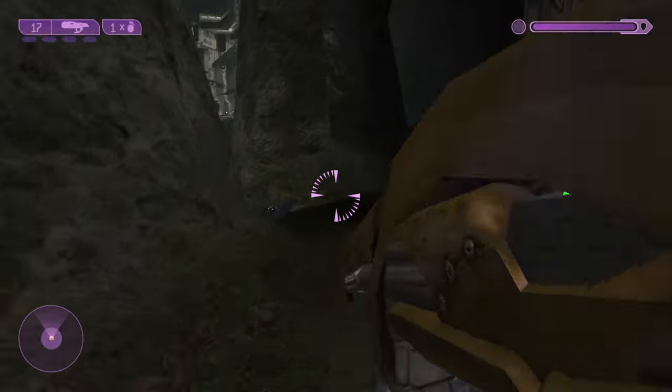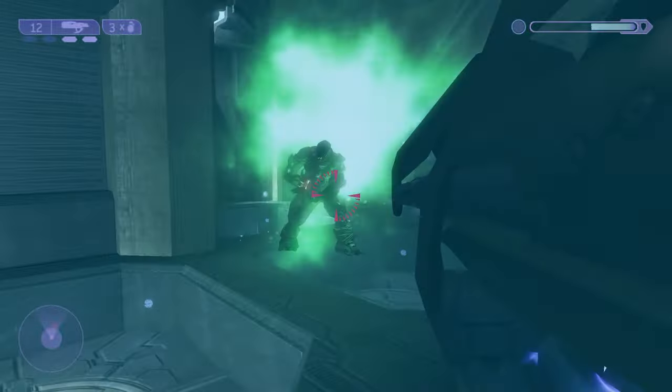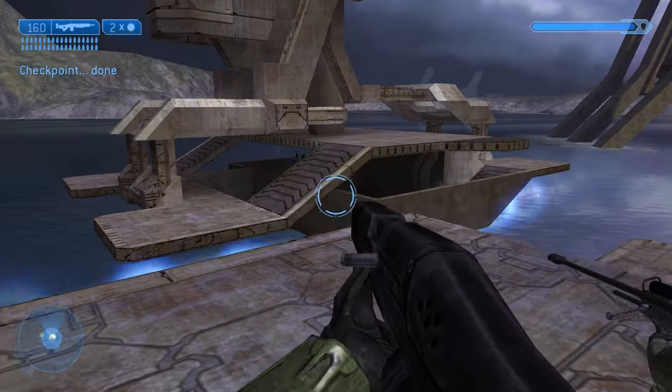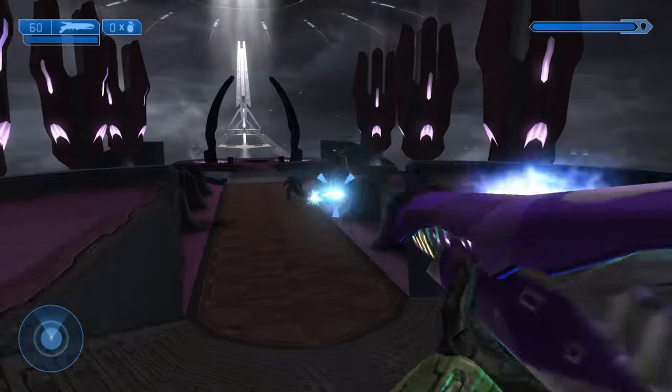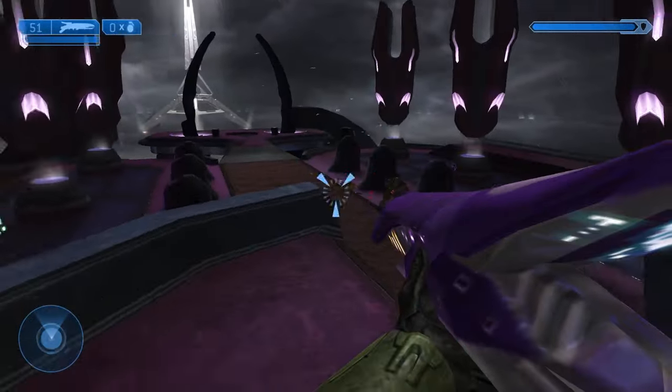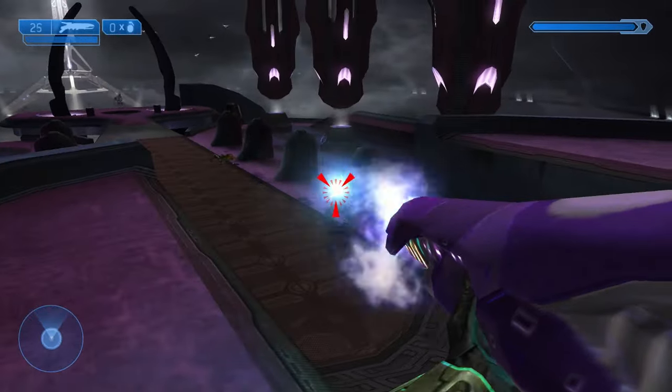At medium to long range, the fuel rod gun's projectiles will stick to the target, then explode. At close range, it functions just like the normal fuel rod gun. One feature that blew my mind was that you can carry the Human and the Covenant turrets, just like in Halo 3, except it doesn't force you into third person and you still move at full speed. It was so fun to run through rooms blasting Covenant with the fully automatic weapons.